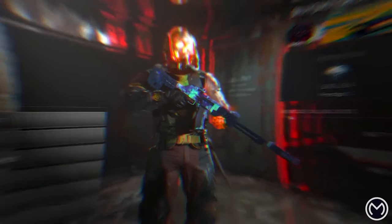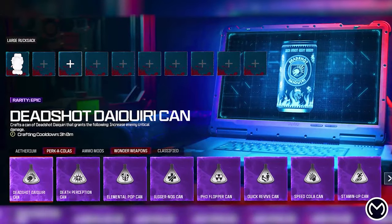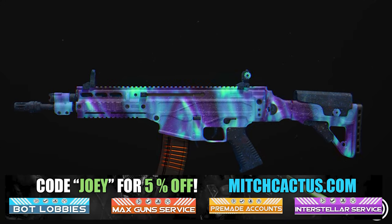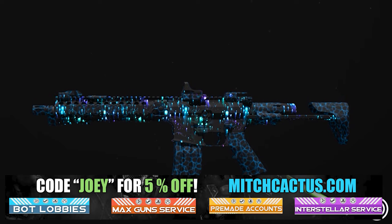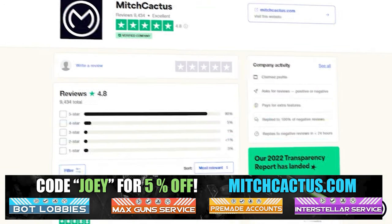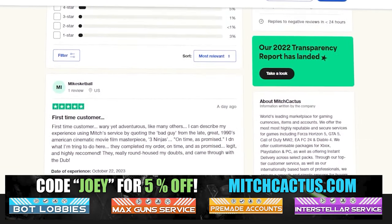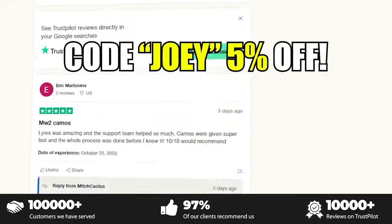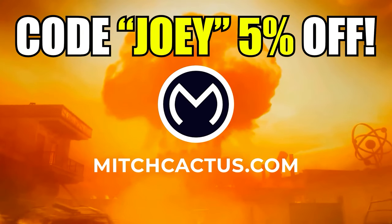Let's take a look at my sponsor, MitchCactus.com. He's got a range of services including camos and more camos. You can literally unlock any camo in the game from Modern Warfare 3 and Modern Warfare 2. It counts for sales, zombie schematics, and nuke skin boosts. Look at all the reviews on the page right now. I highly recommend MitchCactus — over 10,000 customer reviews — and use code JOBY for 5% off. Links in the description.